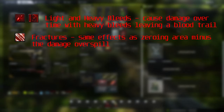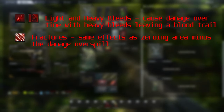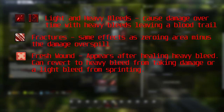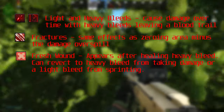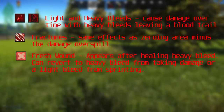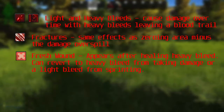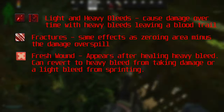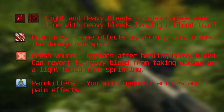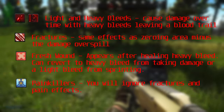Next, fresh wounds. These appear after healing a heavy bleed and can revert back to a heavy bleed if you take additional damage, or they can open into a light bleed from sprinting. If you've ever healed a heavy bleed and then noticed a random light bleed after sprinting, it's likely a fresh wound that reopened.